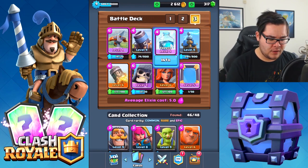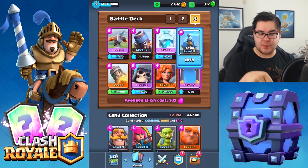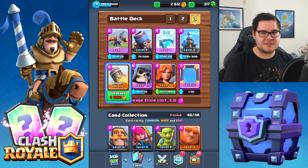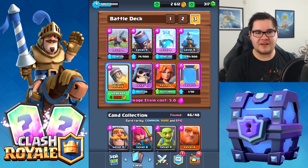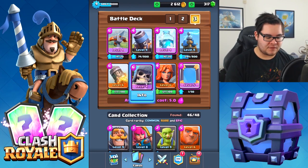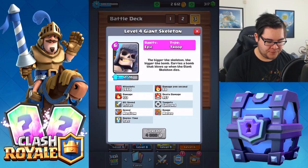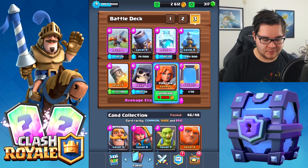Especially when I was new in Clash Royale, I had so much trouble against the Freeze spell because its radius was a lot larger back then — you were able to hit both towers at the same time. Tesla is something I really struggle against because it has no clear weakness. Put it in the death center and it will just pop up. And then the rocket — you summon it and destroy the enemy tower. Giant Skeleton — death damage nine thousand nine hundred and fifty-seven.